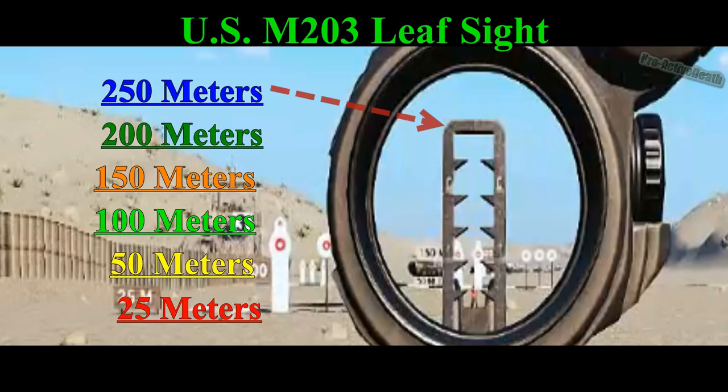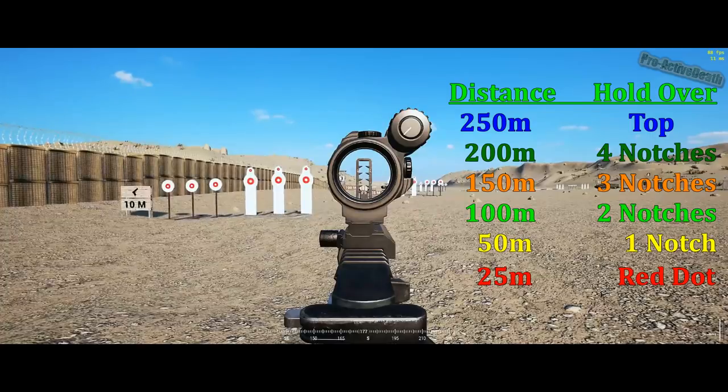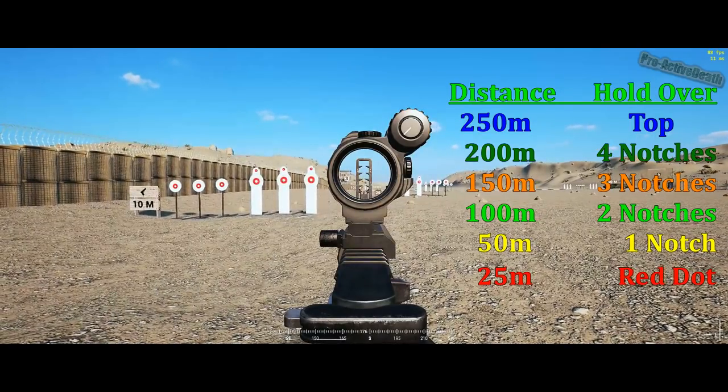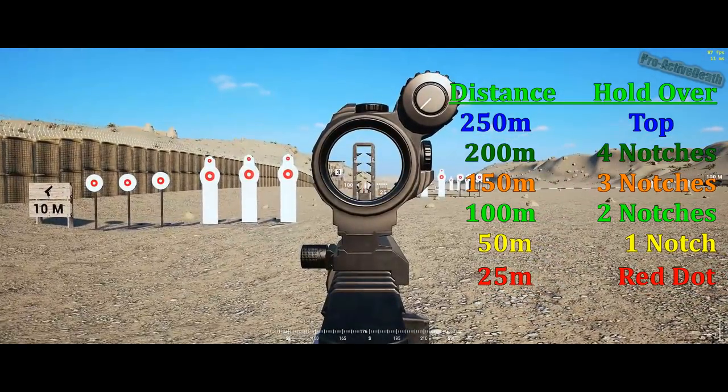To do this, we will use a holdover at a known distance — in this case, 100 meters. Because I'm shooting at a 100 meter target, I'll do a holdover of two notches, which lines up to that green bush.